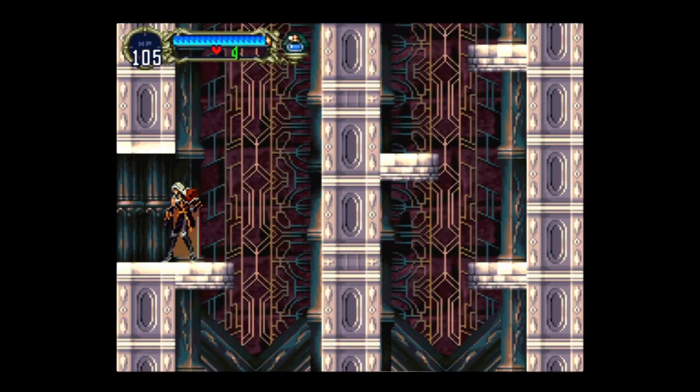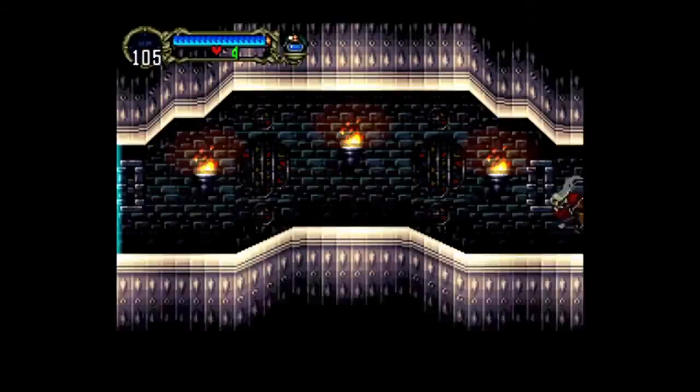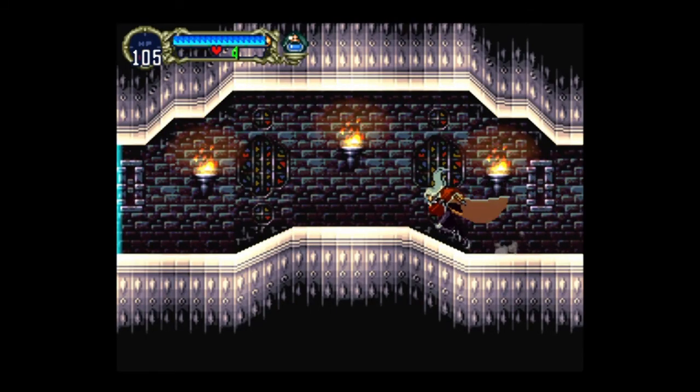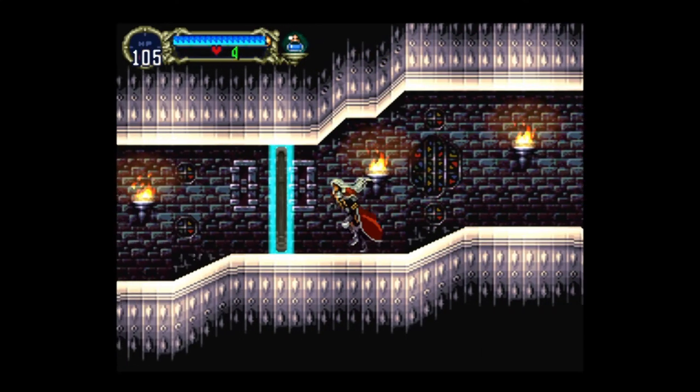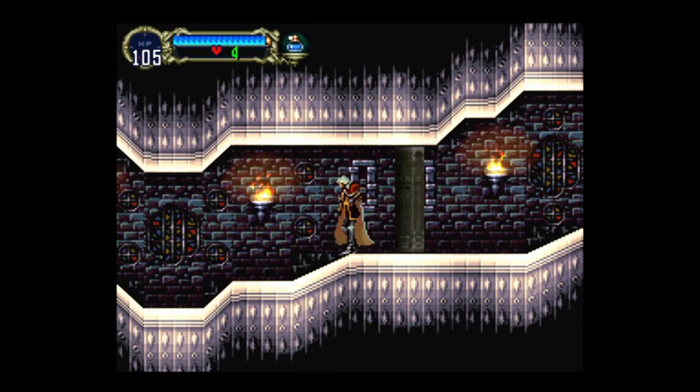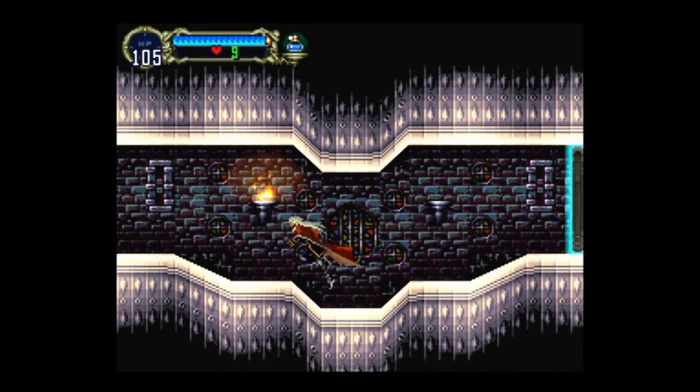Hey everybody, what is up? Rod here with some more Castlevania Symphony of the Night. I went ahead and just walked up to the next area — you can see here on the map. This is going to unlock this door and I think we should run to Maria.